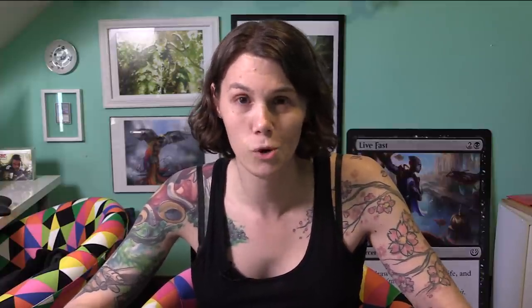Starting at number 10 is a card I was very skeptical about when I first saw it included. I didn't think it would be very good — there have been a lot of similarly positioned cards throughout Magic's history that weren't. But this one really turned out to be much better than I thought, and that is Coercive Portal. It costs four mana, and essentially what all its text says is: draw an extra card every turn.